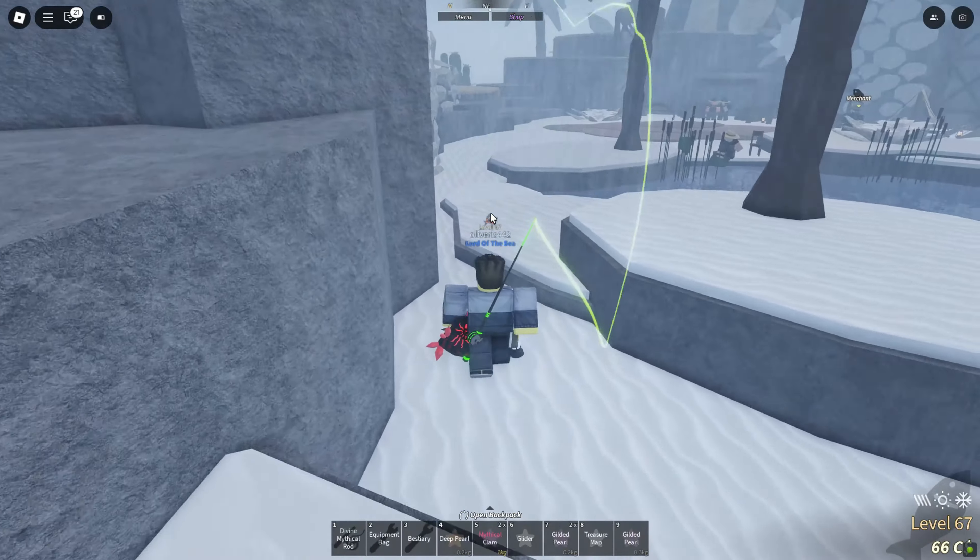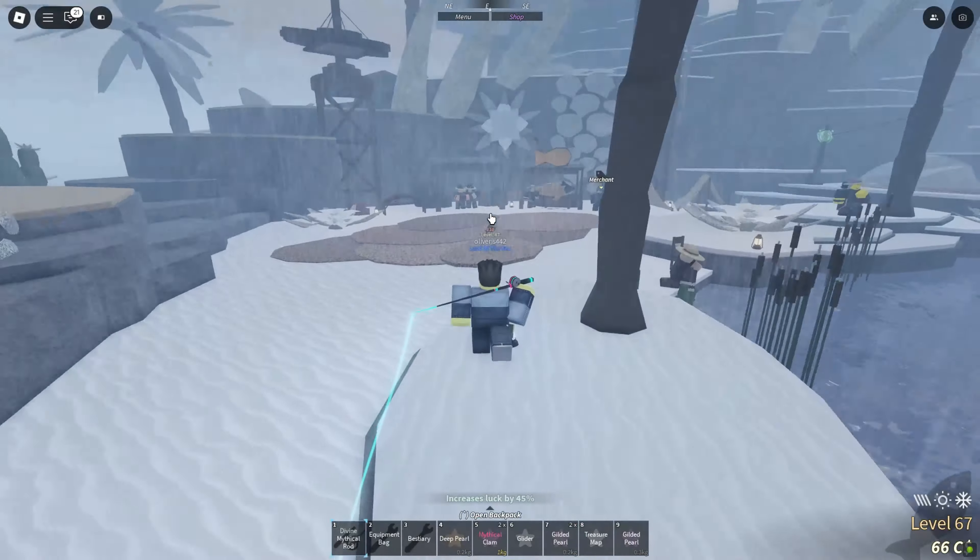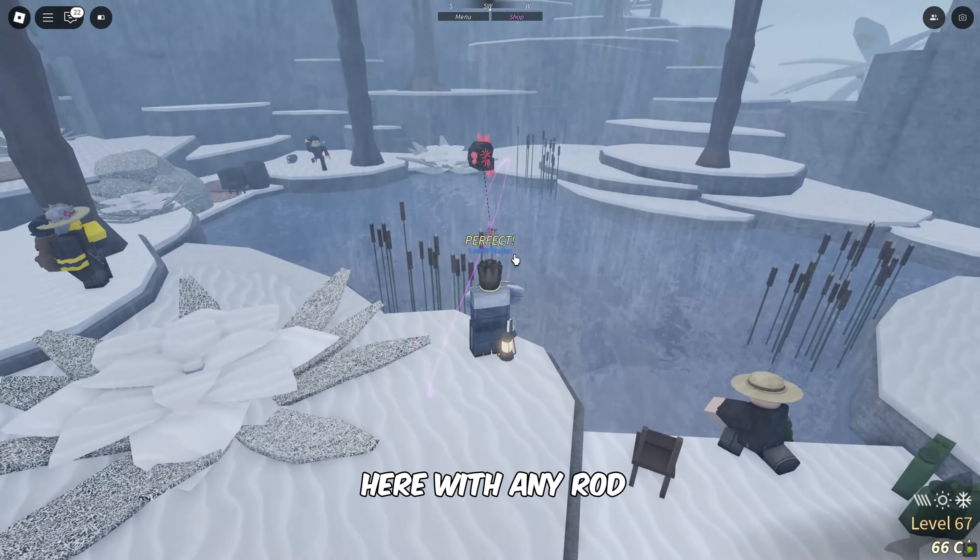Once you arrive at the island, use the zip line to cross to the other side of the mountain, where you'll find the exact fishing spot for Zephaktanus fish.